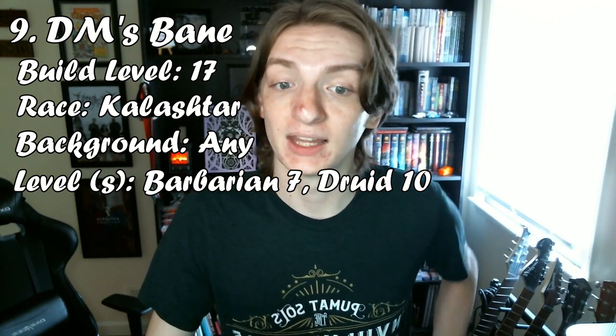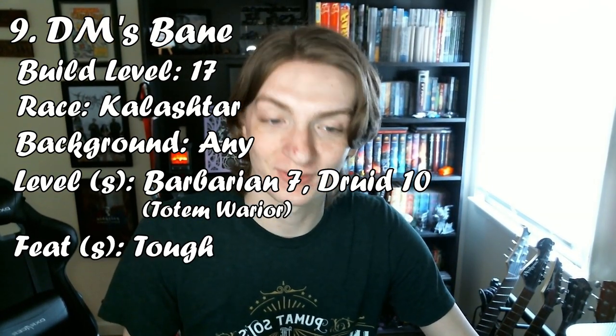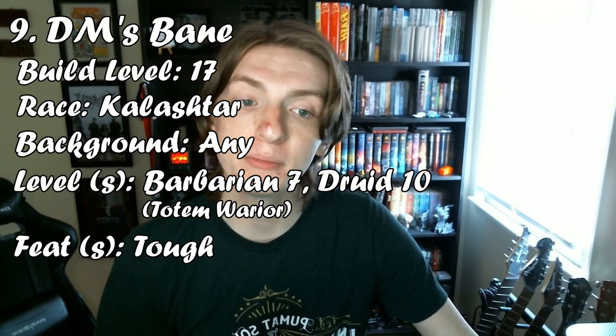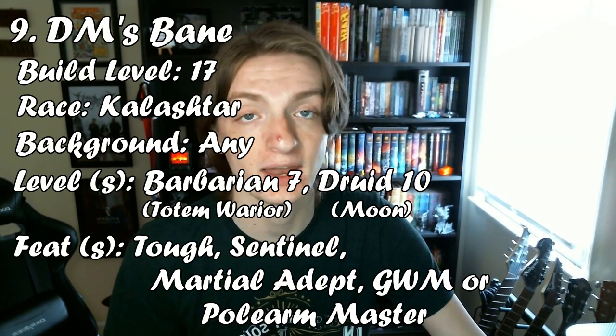Build number 9 is a level 17 character called the DM's Bane. For your race, choose Kalashtar — you will have advantage on Wisdom saves, but the resistance to Psychic damage is what we're looking for. Your background does not matter. For your first level go with Barbarian, then fill out your spread to be 7 in Barbarian and 10 in Druid. At level 3 Barbarian, go with the Totem Warrior and choose Totem of the Bear, so when raging you're resistant to all damage, including Psychic, due to your race. At level 4 Barbarian, take the Tough feat, and at level 6 Barbarian, take the Eagle Totem, meaning you no longer have disadvantage on perception checks regardless of light. At Druid level 2, go with the Circle of the Moon subclass. At level 4, take the Sentinel feat, and at level 8 take Martial Adept, Great Weapon Master, or the Polearm Master feat, depending on your spread.